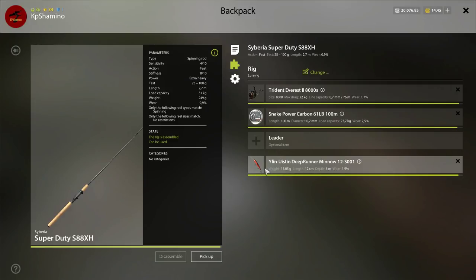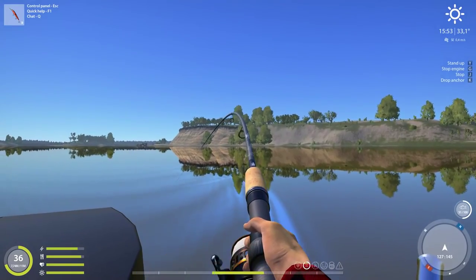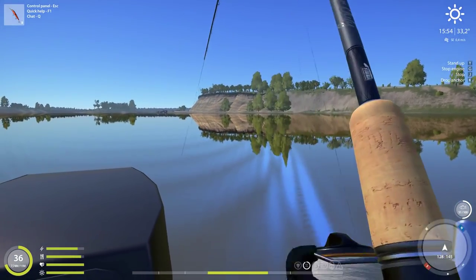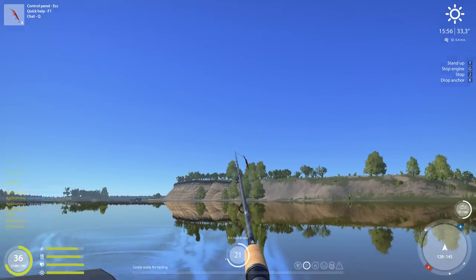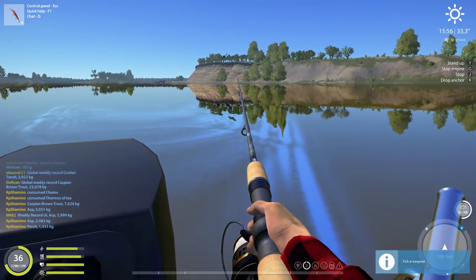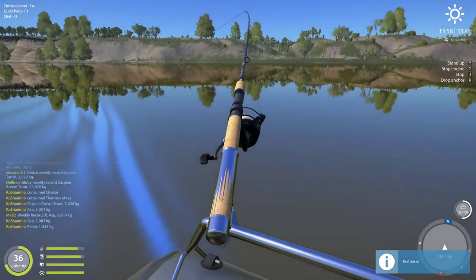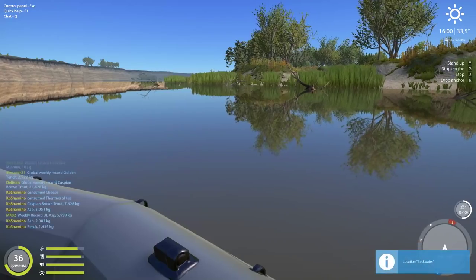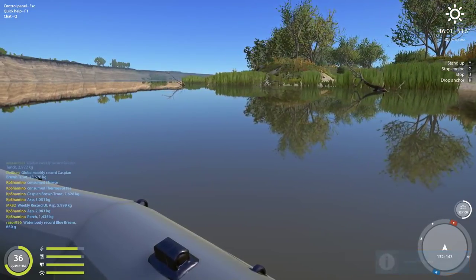Then I'm using the Deep Runner Minnow — it's red. I'm not sure that they are attracted to red and pink colors, but this is the 5 meter one — a deep one — paired with the shallow one. You guys are going to catch a lot of Asp too, because it's very good at the moment. It seems there is more fish in the water after the restart — maybe they tuned the fish bite up, but I'm not going to say too much.